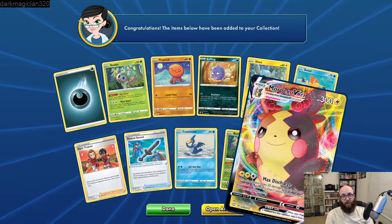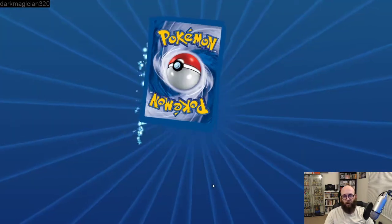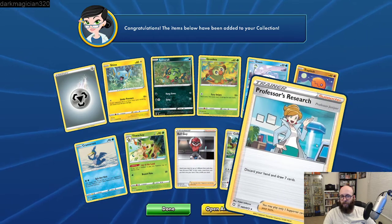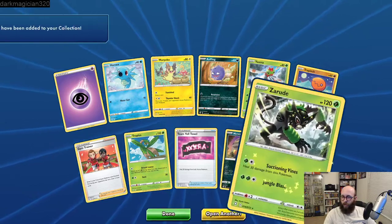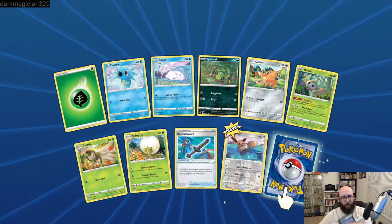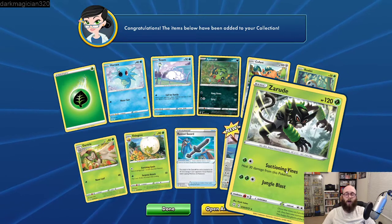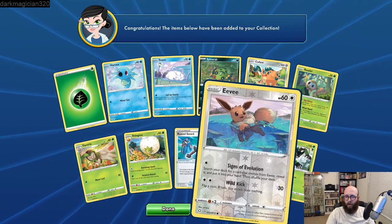All right, let's see — Centiskorch. So you can see here this is the Centiskorch VMAX deck we're looking at. We need three Centiskorch Vs and three Centiskorch VMAXs. We need some Dedenne GXs, and the Jirachis are what we really needed. We did not get a Cramorant V or a Crobat V. We did get the Zigzagoon — we can't get away from the Zigzagoons. No Volcanion, although we might have one already. No Eldegoss V — that's for mobility and drawing cards. So actually we can put together part of the deck right now if you guys want.